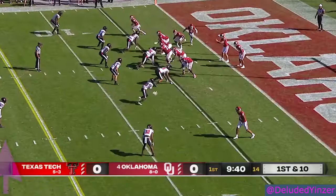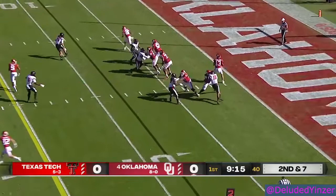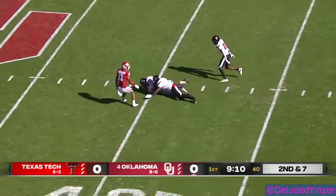Here's a pass out in space to true freshman Mario Williams, but it's well overthrown — too much this season. Williams, everybody covered again. Now a receiver comes wide open — it's Drake Stoops, out to the 40-yard line.